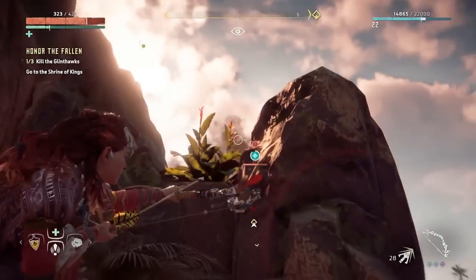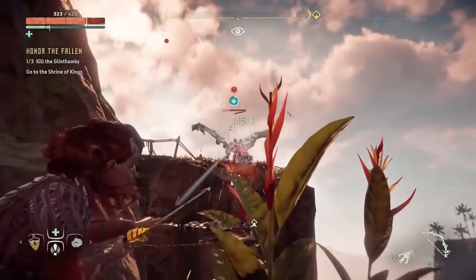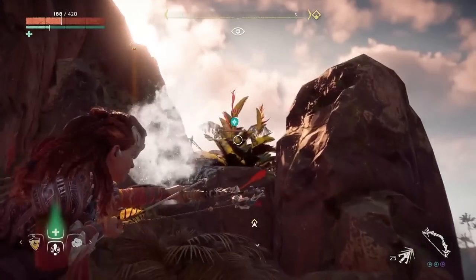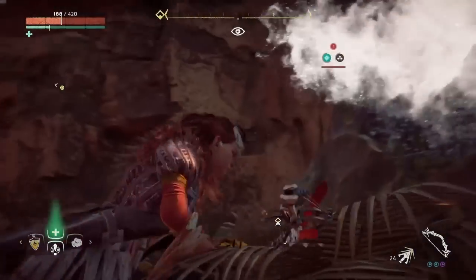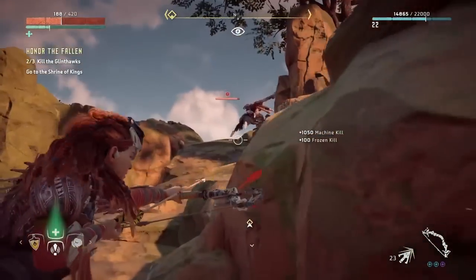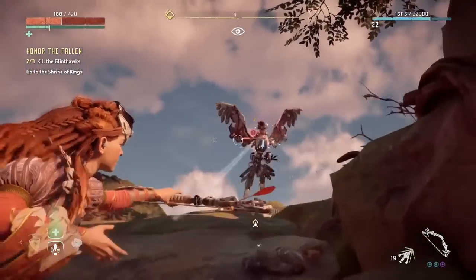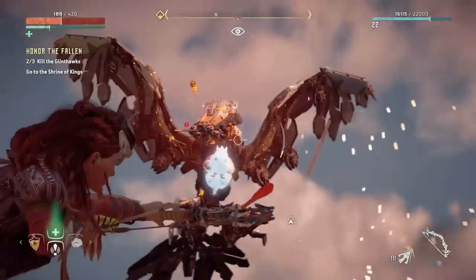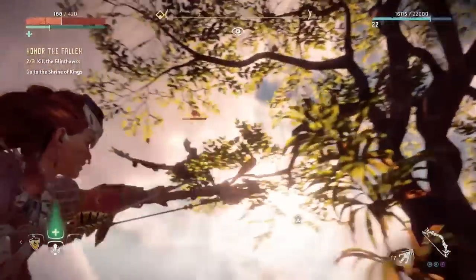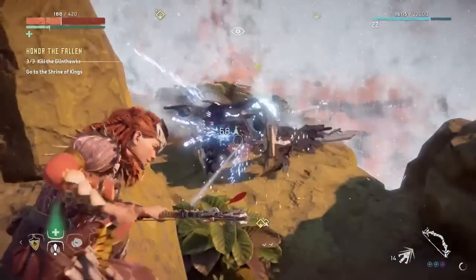Glint Hawk's way easier to fight than Storm Hawk, so I thought the hard one. Don't kick me off the mountain! Is it dead? It should be dead. Okay, how do we deal with the last Glint Hawk? Yeah, if I can take off that central chest piece, then we're good. There we go, perfect.